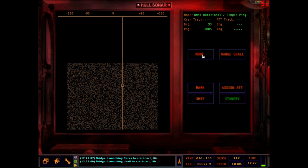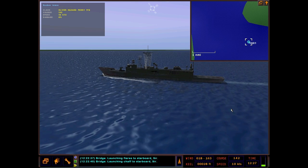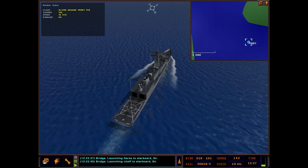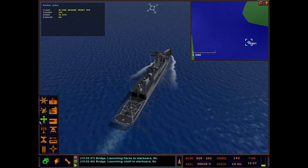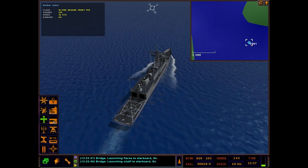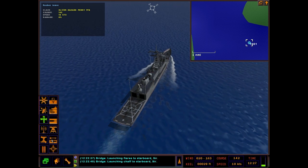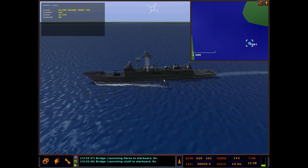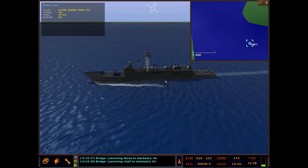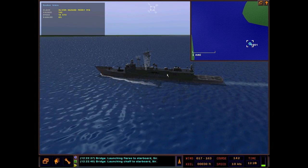That's the sonar. You can switch to continuous ping here. Thanks for watching, everyone. That's four stations down, eight to go. There's a lot of stations: sonobuoys, helo, the towed array — which I still have to figure out — EW, weapons coordinator, weapons control, torpedo control, and TMA. We've got a lot to come on the Perry. It can be pretty daunting but I'm going to try to help break it down so you understand all these stations. Thanks for watching guys — see you in the next one, have a good day.